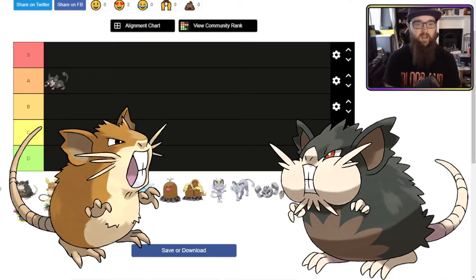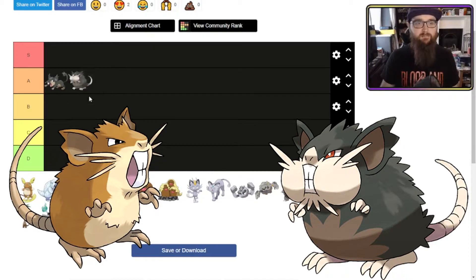Alolan Raticate — I love the big cheek aesthetic. He's ready, he's willing, he's able. I love him again. A tier, for the same reasons as Rattata. It's very easy once you've got forms into evolutions — it's the same reasons. They look good, they look fantastic.